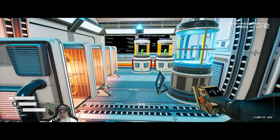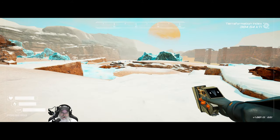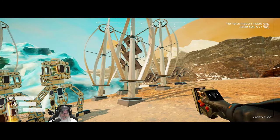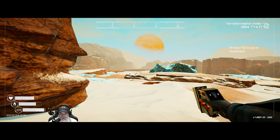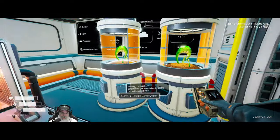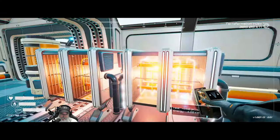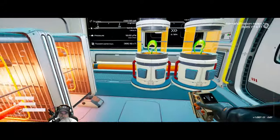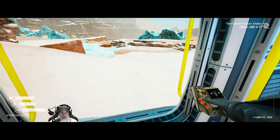Welcome back, everybody, to the Planet Crafter. I'm the Bearded OG. And in this episode, we're going to keep working on our first base build. I did a couple of things off camera - I re-centered the building on the platform so now it's right in the center. And I went and grabbed the four bean seeds that we found in the desert ship and planted those, and those are currently growing for us in the food growers.